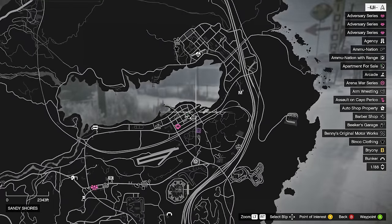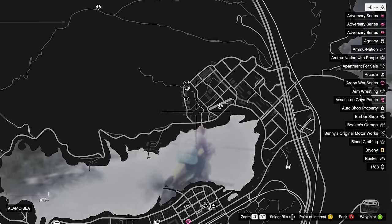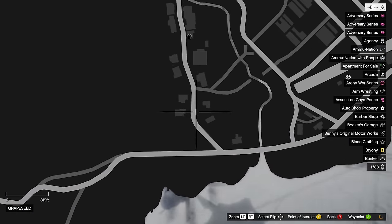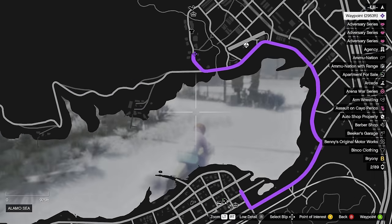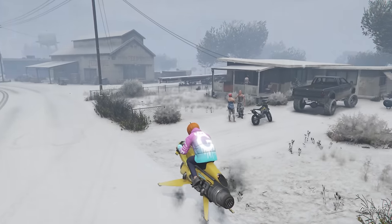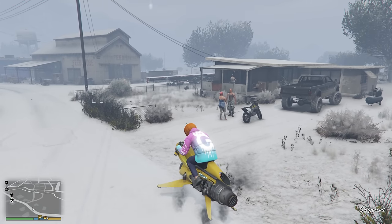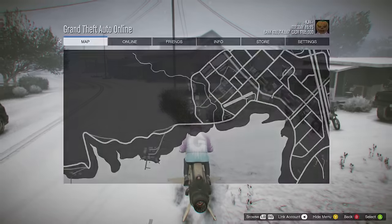From here, we're just going to go across the lake, and it's going to be right in this location, right in front of this house. Just cross over and right into that house. Once you get to this house, it's going to be right here in the front yard. I'll show you a picture on screen — and this is the exact location we are in right here.